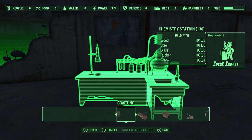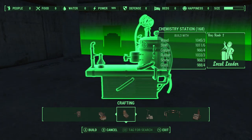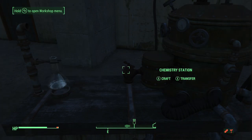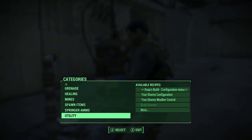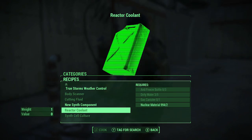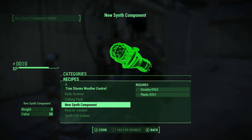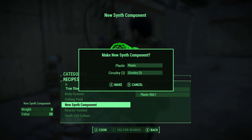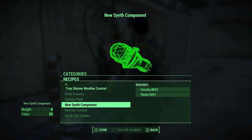Then go to Crafting and put a Chemistry Station down. Go to Craft and you're going to want to craft a bunch of the Synth Cell Culture — the new Synth component. You're going to want to craft a bunch of these.